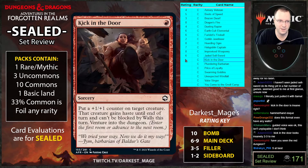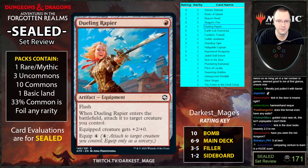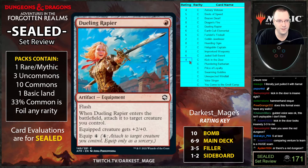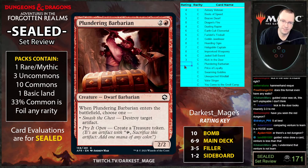I think Kicking the Door is worse than Dueling Rapier — probably a three. Loot Dispute: when a creature enters the battlefield choose one — destroy a target artifact or create a treasure token. Seems okay to main deck, feels like a sideboard card, but it's not embarrassing to play. Very flavorful — I like that these hate cards have alternatives beyond just their hate effect.